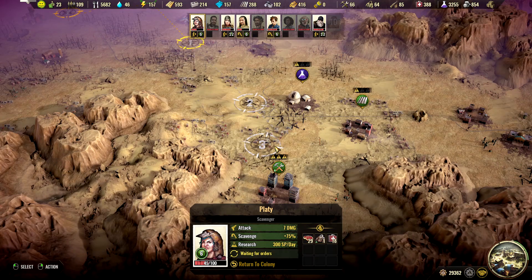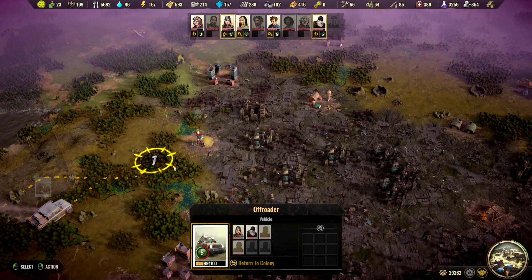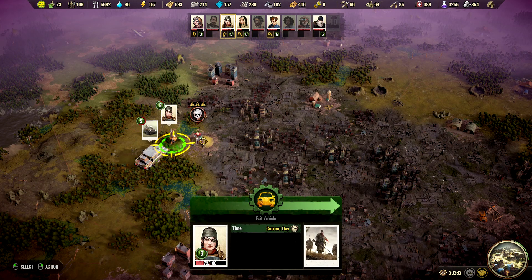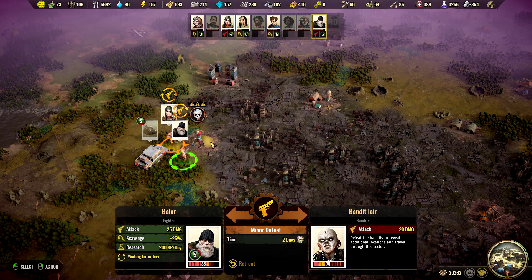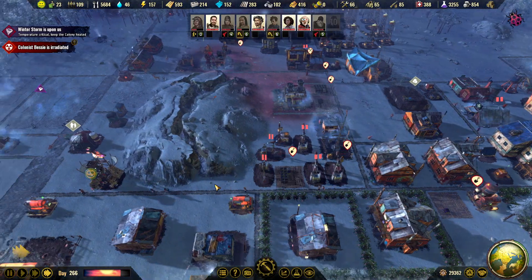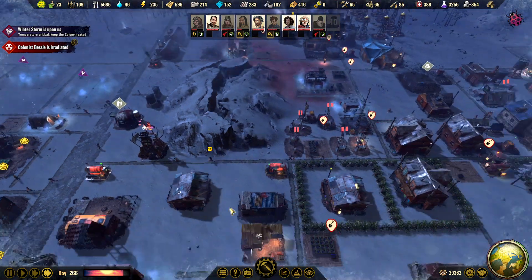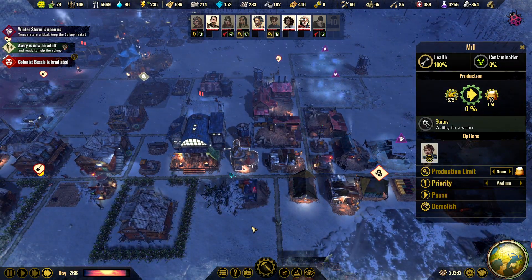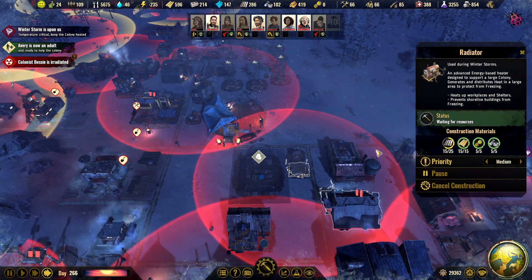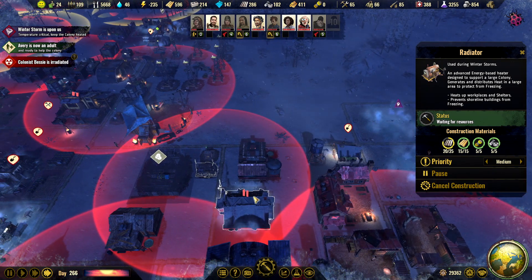Okay let's send you down here then. The mill is up and running and since we have a heater here, maybe we can prepare for another ranch.